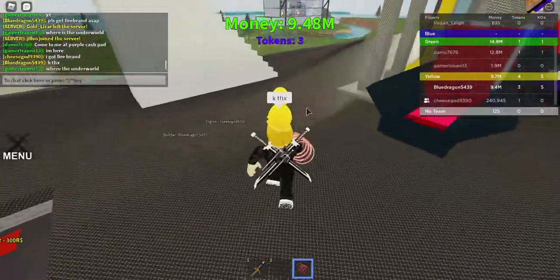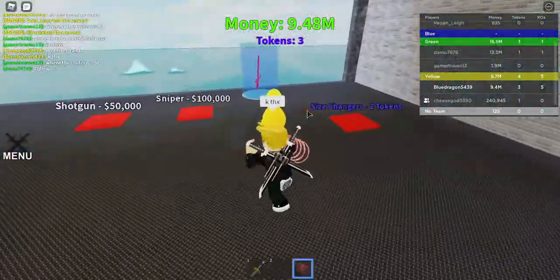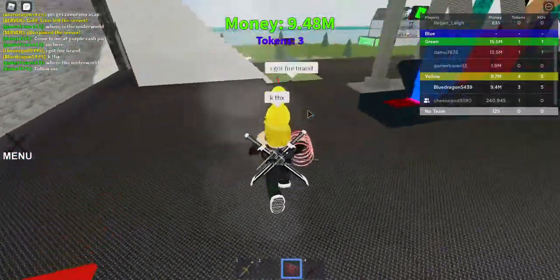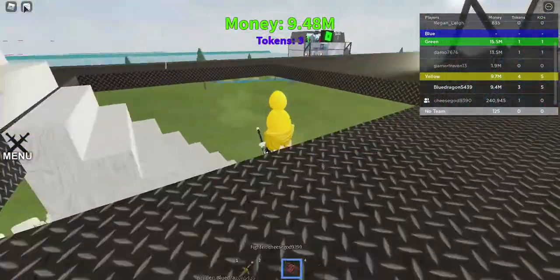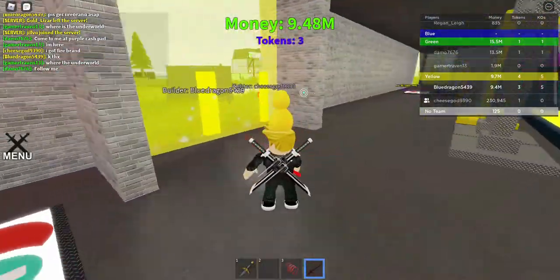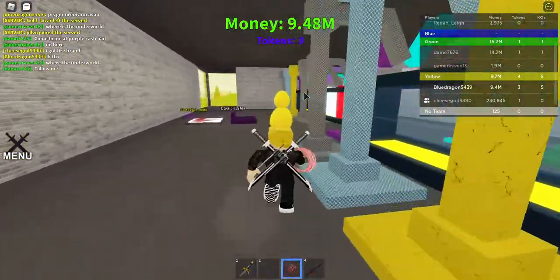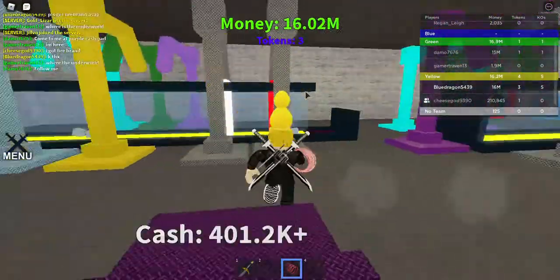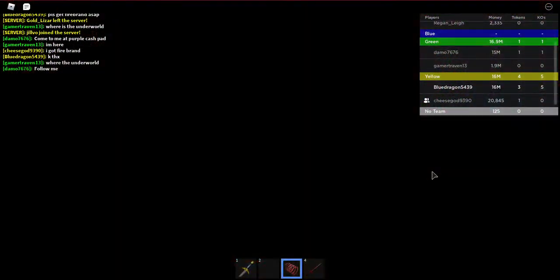He got the firebrand which we are going to get, because this is better than the normal sword. It also leaves a trail behind when you defeat other people, which is pretty cool. And we have enough for our next dropper inside the underworld.